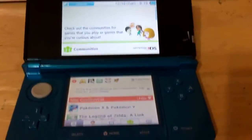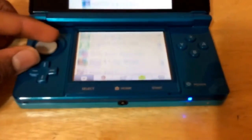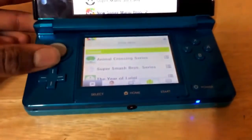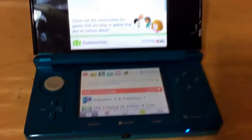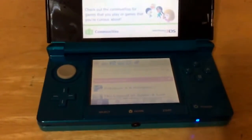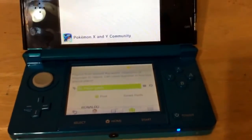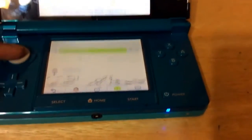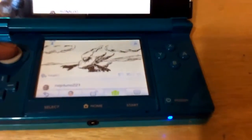Here's the Nintendo Miiverse. There are a lot of communities on the bottom — like Pokemon X and Y, Mario Kart, and all these popular new Nintendo games. You can select a game and go into its community. I have Pokemon X, so I'd want to go into the Pokemon X community, and there's a bunch of posts there.